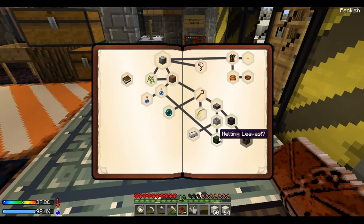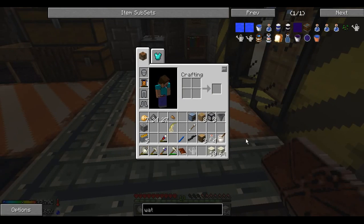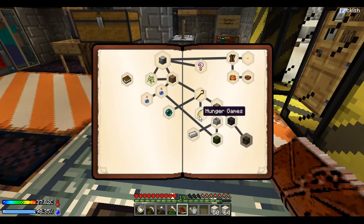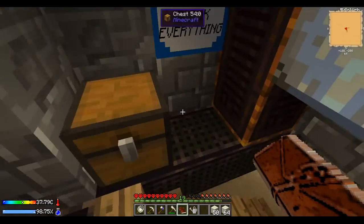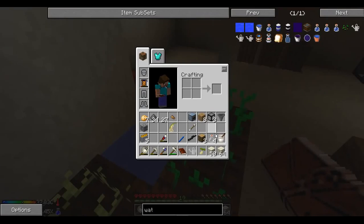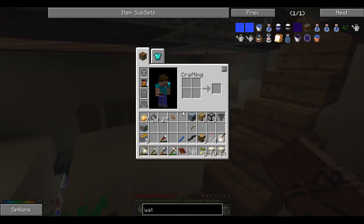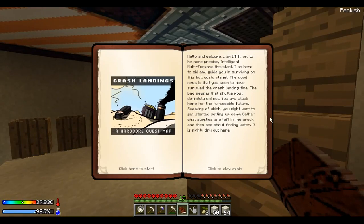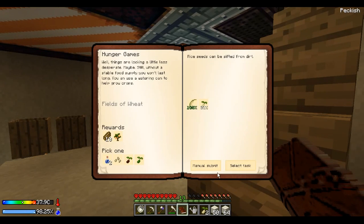If we hit that, does it actually take our rice seeds out of our inventory? Oh, it does. Gosh dang it. Okay, so we got all of that, and we're almost at as many rice seeds as we need. I believe I can just go snag one from right here. I actually got it. So let's just do that — and that should have gotten us that quest finished.